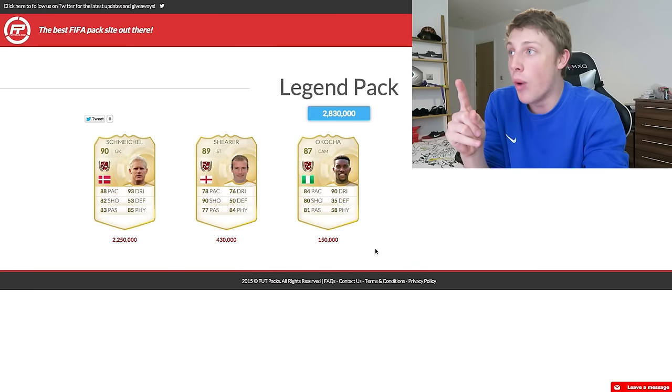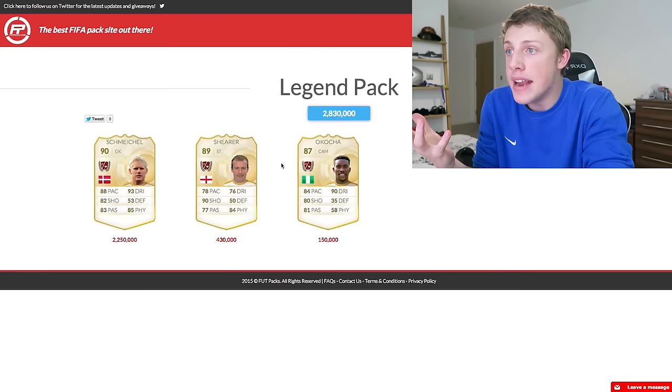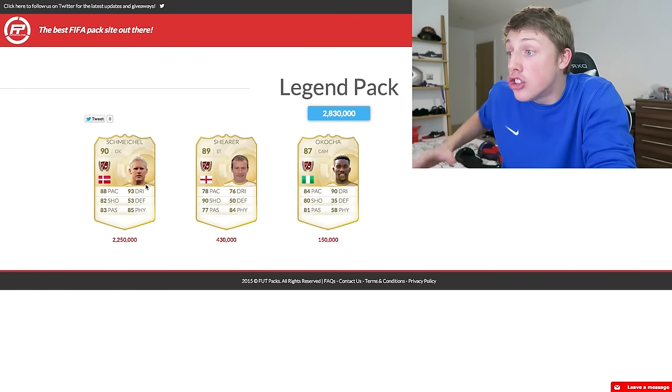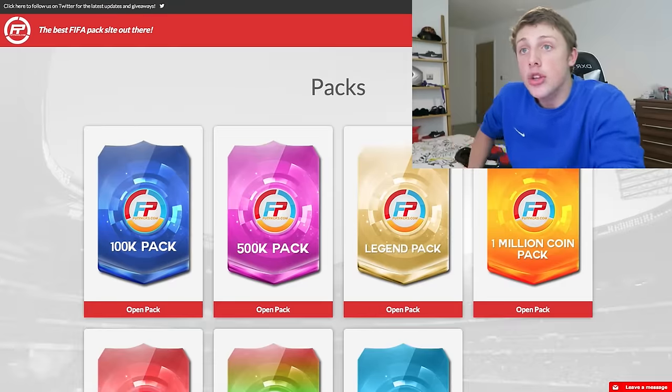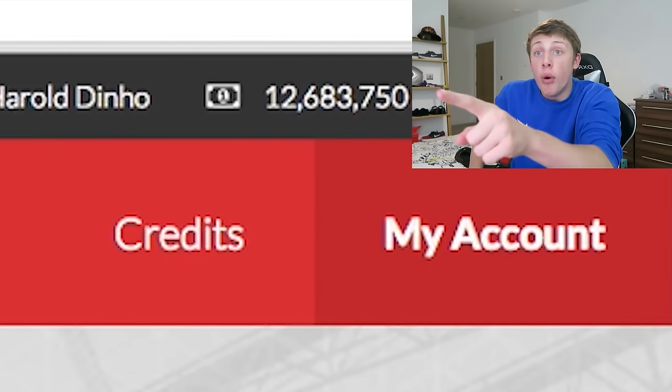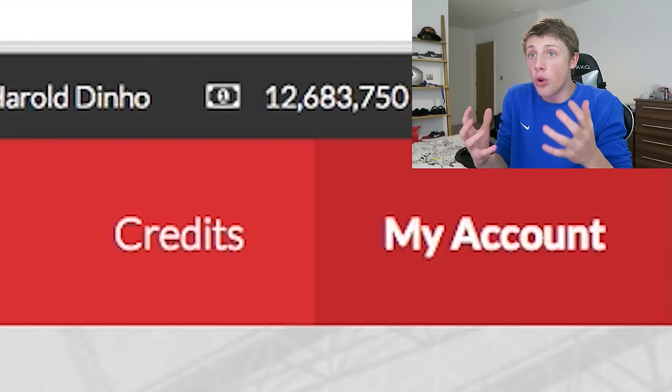I've actually found a glitch in the website - legend packs always give you money. I've just made 3 million. How the hell is Schmeichel 2.2 million? I don't even care. Can you see? I'm up to 12.6 million - I only bought 10 million, but I could withdraw 12 million.